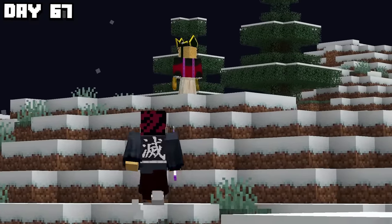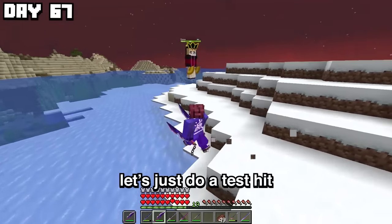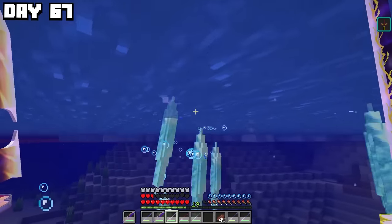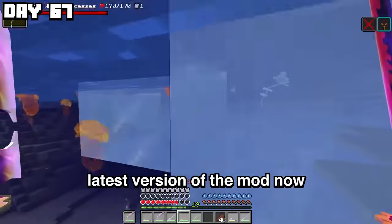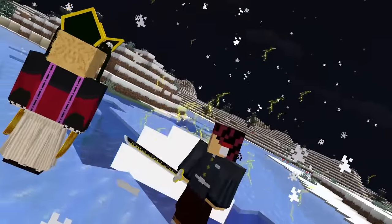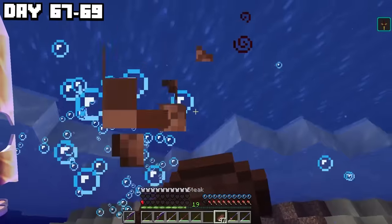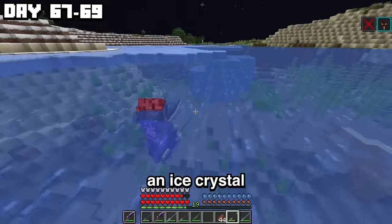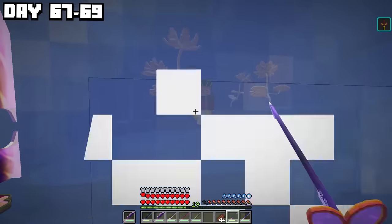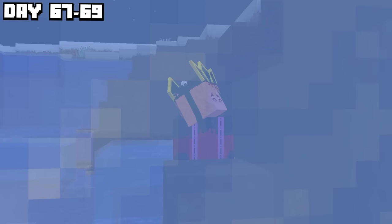On day 67, I found Upper Moon Two — Doma. No more excuses, it was time to take him down. Let's do a test hit to see how much damage we do. This is unfair — he can hit me while I'm stuck in the ocean. Taste this, Doma. Did I even hit him? I'm on life support. He's created an ice crystal around himself — Doma was playing smart. I couldn't break him out of his ice shell and he was just healing all the damage I'd done to him, so I had to think of a plan fast.